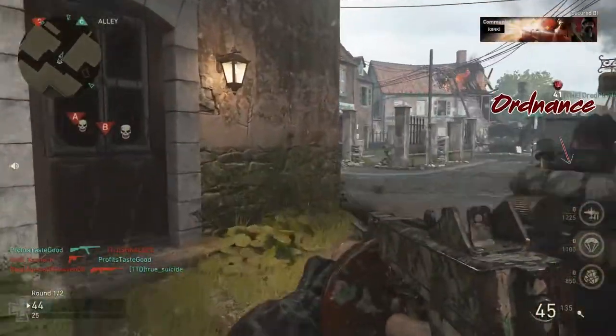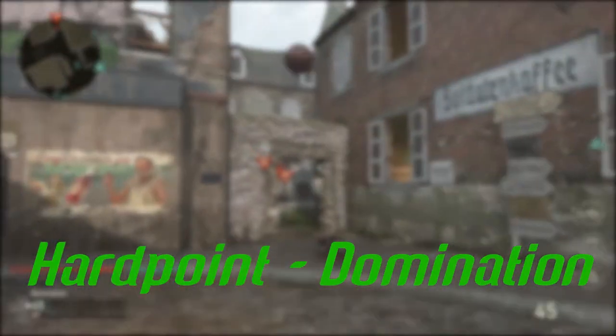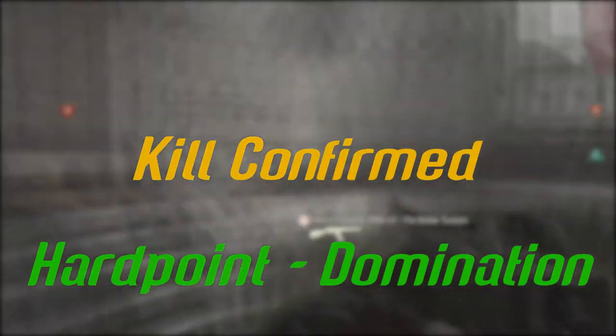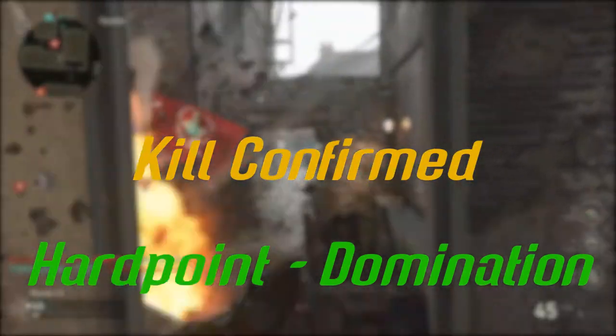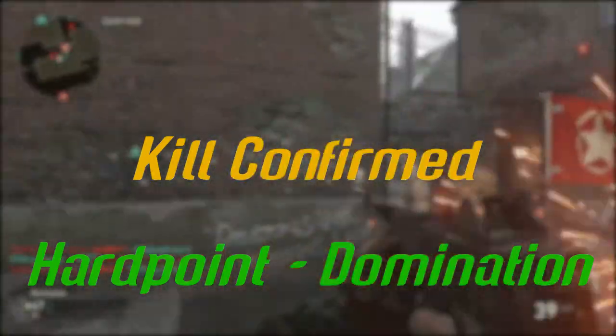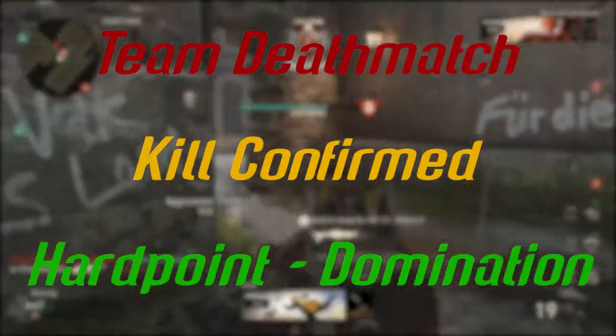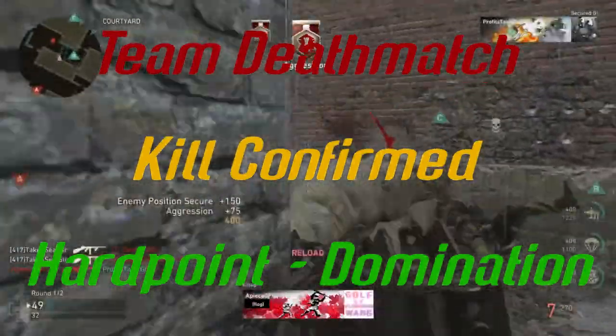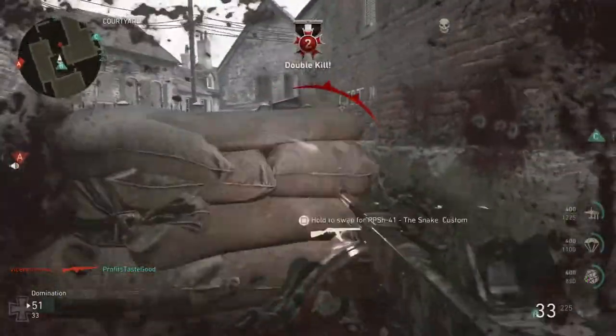As for game types, because of the high cost of the scorestreaks, Domination and Hardpoint will be the best. If you're a decent player, or an excessive tag scooper, Kill Confirmed can work as well. If you're a competent player and you can pull out 3,000-plus score in TDMs, you can run these high streaks as well. But never underestimate the use of a Recon Aircraft — knowledge is power, and it benefits your entire team.